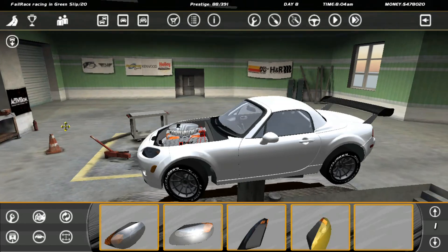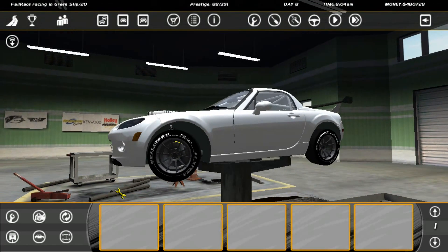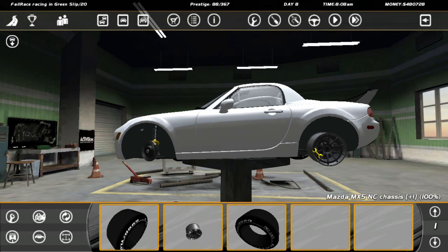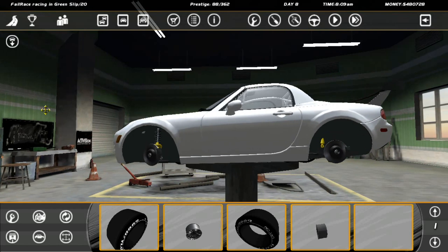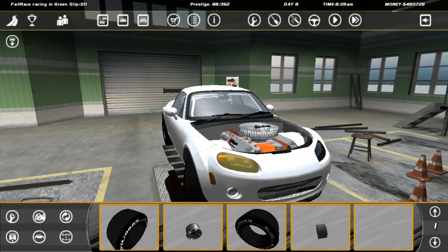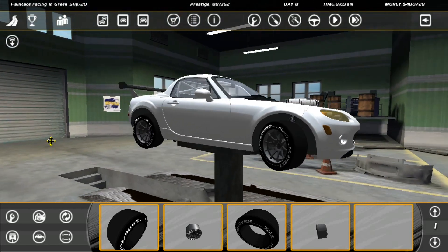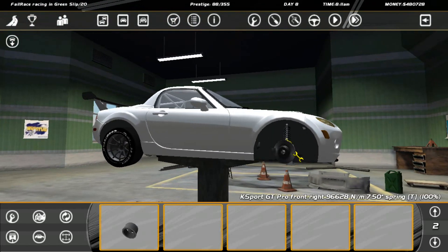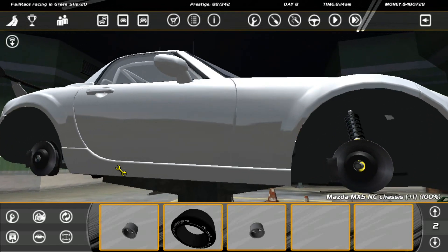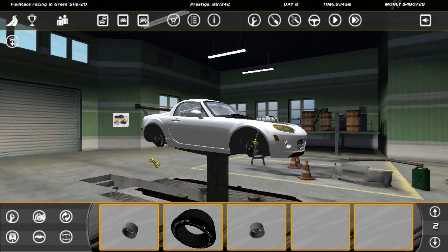Now it's looking like an MX-5 with a very very big engine in it. We definitely need to get some bigger wheels on this — they look a little bit too diddy. It's quite difficult to spin the car around in the garage. I swear this used to be quicker to spin. The Brembo calipers look a bit weird but never mind.